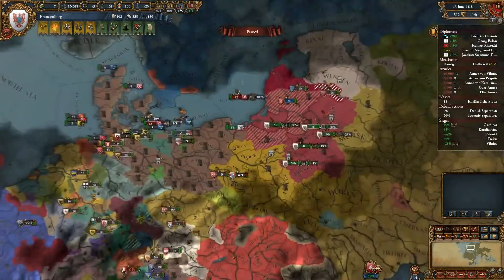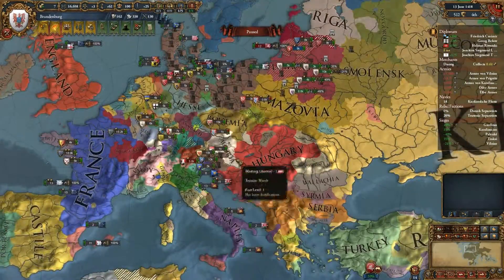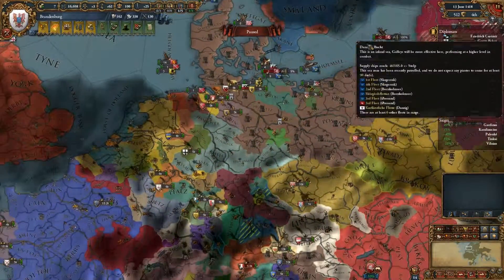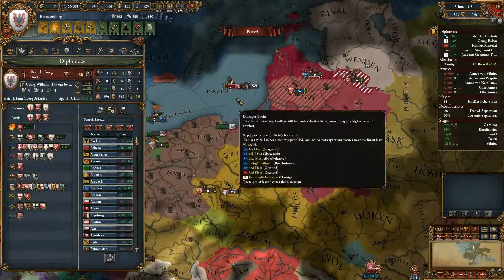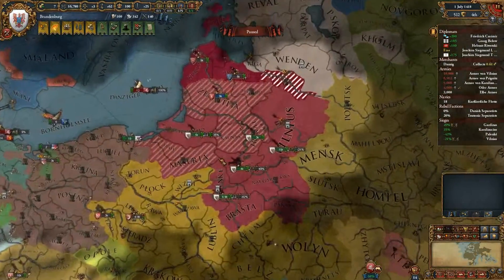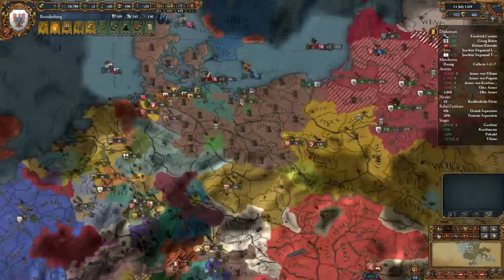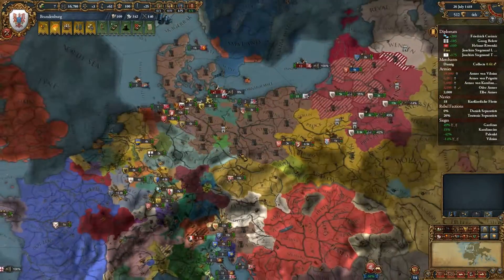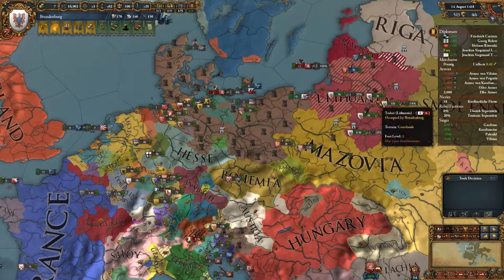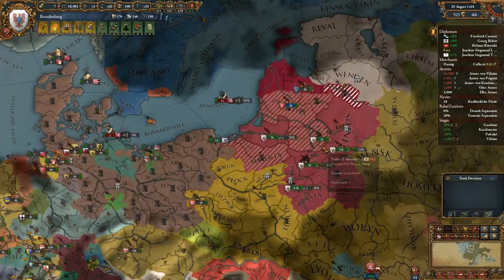We're experiencing tension with so many fronts to go to — the southern front, eastern front, northern front. It's not really useful to go west, but we could if we wanted to. In a way it's not really handy to eat the whole Holy Roman Empire, because within a certain amount of time you actually get it for free if you just play the game right.